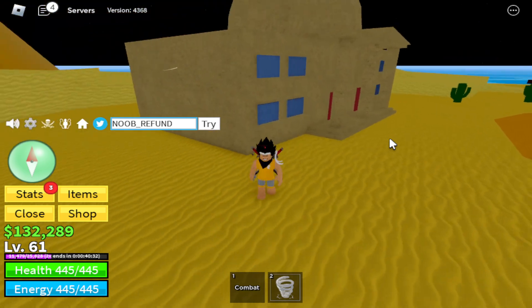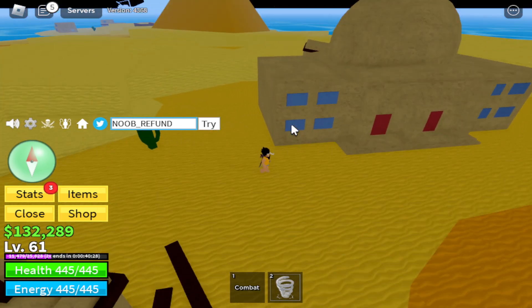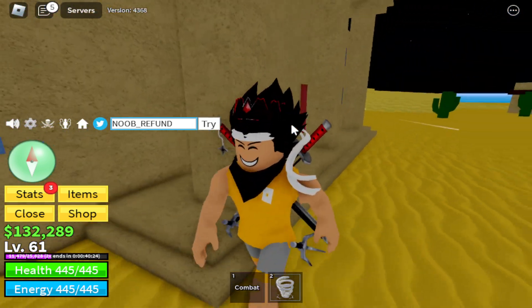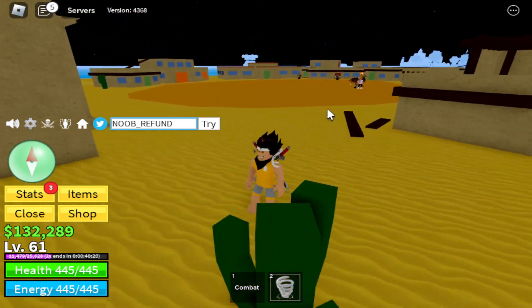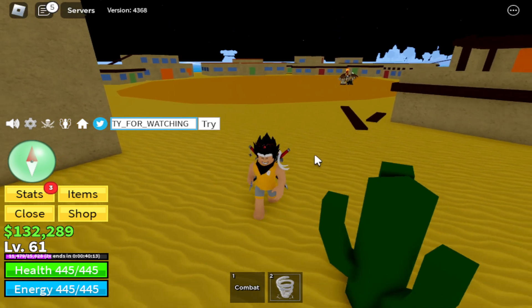In this Sahara desert, you have a little town village — like a town hall. In this town hall there's a secret: you have to unlock the door because nobody can enter — only the best pirate can enter. The next code is 'thank you for watching' — this is a 20-minute XP code for Blox Fruits.